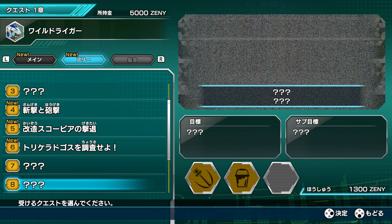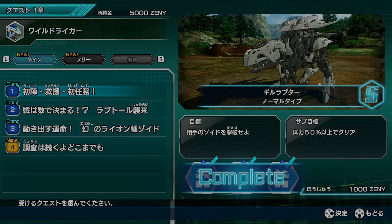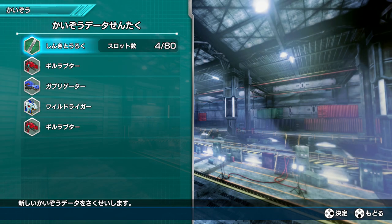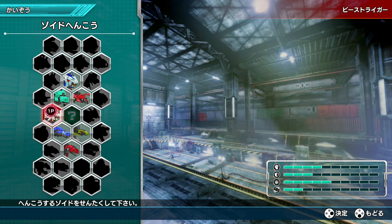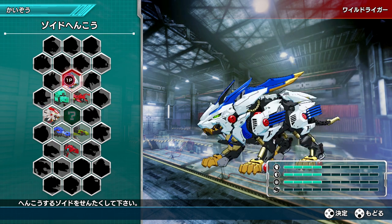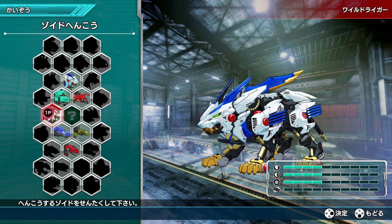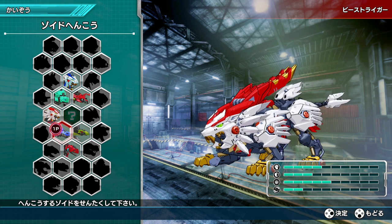Some of these side missions look pretty cool. Let's do our customization and bring in the Beast Liger. Let's see how its stats vary from the Wild Liger. Wild Liger is pretty much balanced. Beast Liger has the same offense, slightly less defense, a bunch of ranged power, and I don't know what that last stat represents. It looks like it has basically the same or better stats than the Gilraptor.